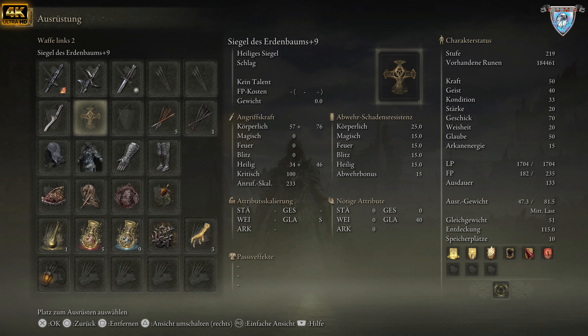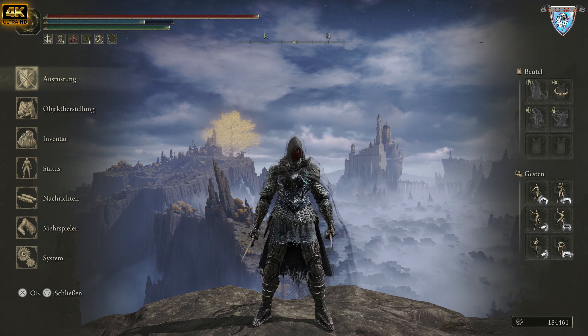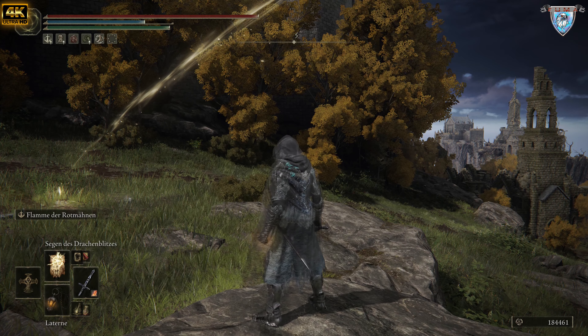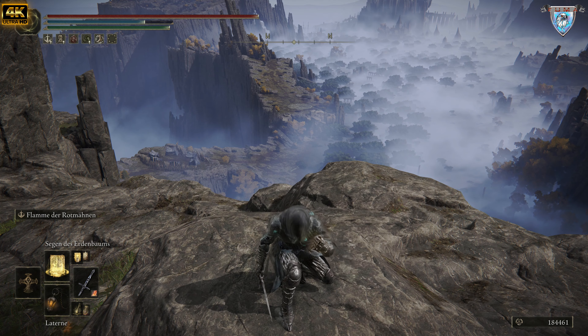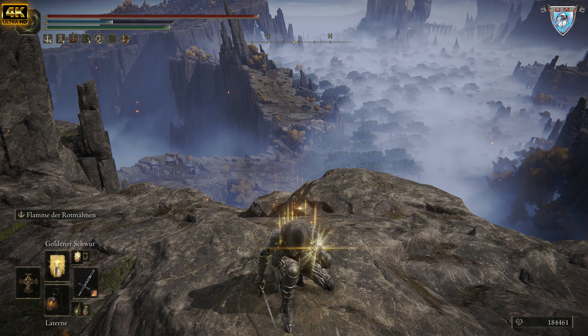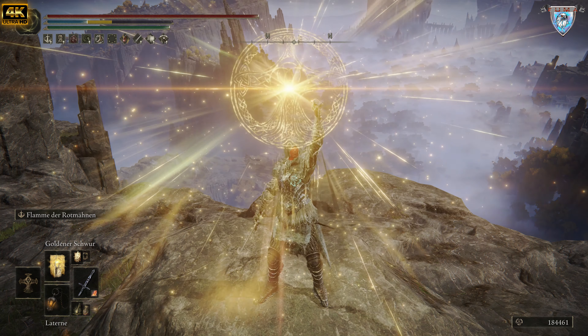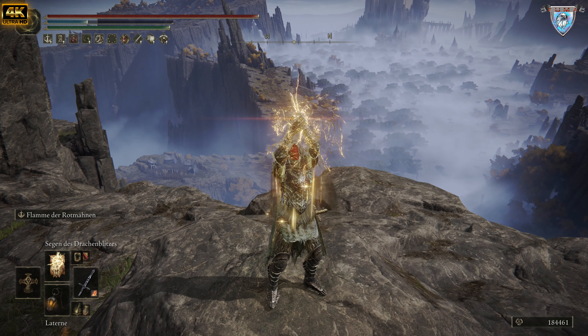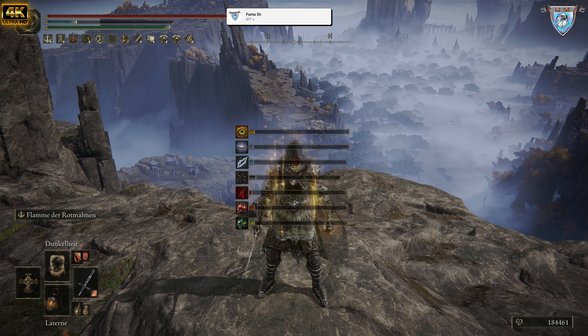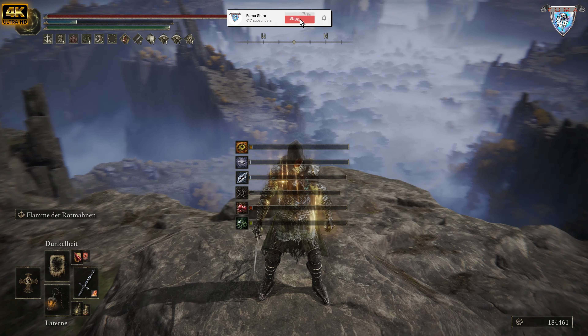Es verstärkt Fundamentalisten-Aufrufung. Und ganz klar gesagt: Segen des Erdenbaums, der euch ständig hoch heilt, anderthalb Minuten lang. Goldener Schwur. Und Segen des Garen — das sind meine drei Liebsten. Die habe ich in allen anderen Videos auch erklärt, deswegen ziehe ich es hier nicht nochmal auf.